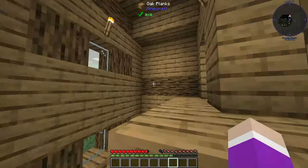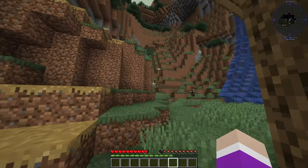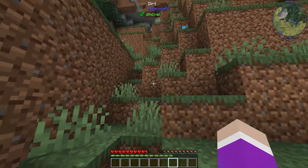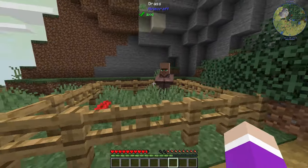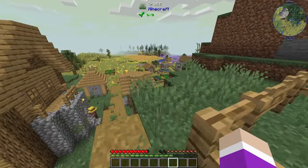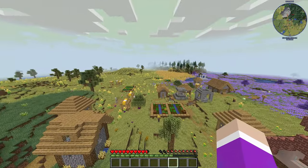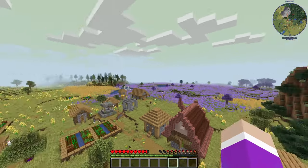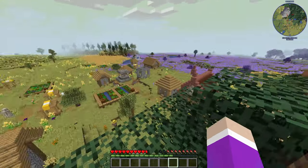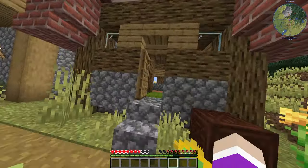We've got some iron ore in the wall, which is nice. This house has a ladder going up - we could turn this into our temporary house. That villager is the machinist from Immersive Engineering, and there's a cat up here. From up here we've got quite a view - what looks like a lavender field and I think that's barley. It's a really nice location - maybe I should turn this house into my base.